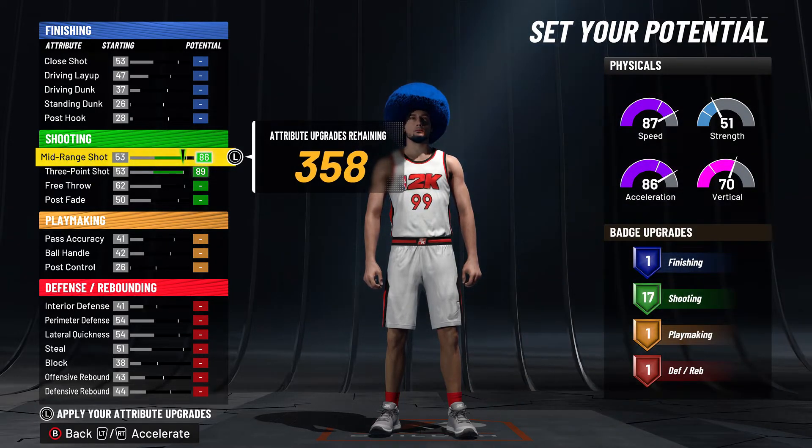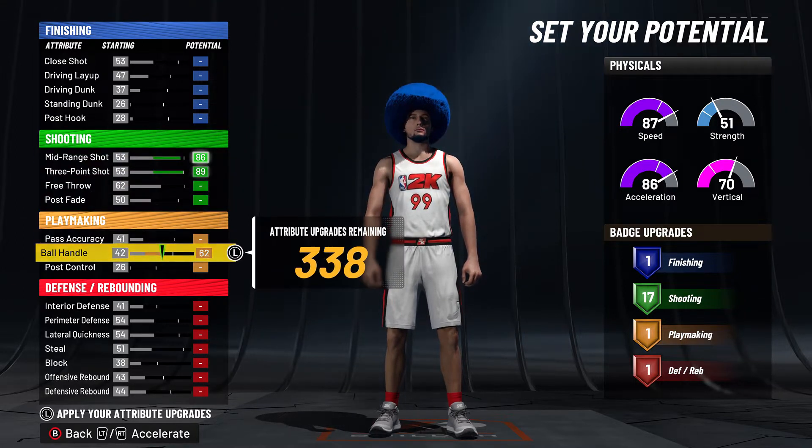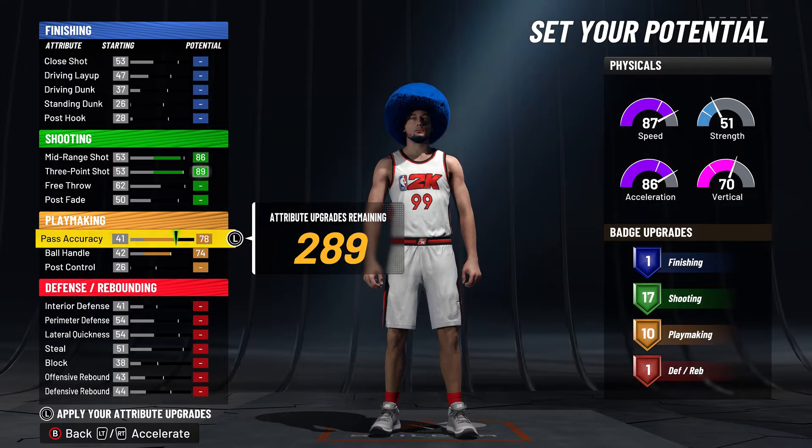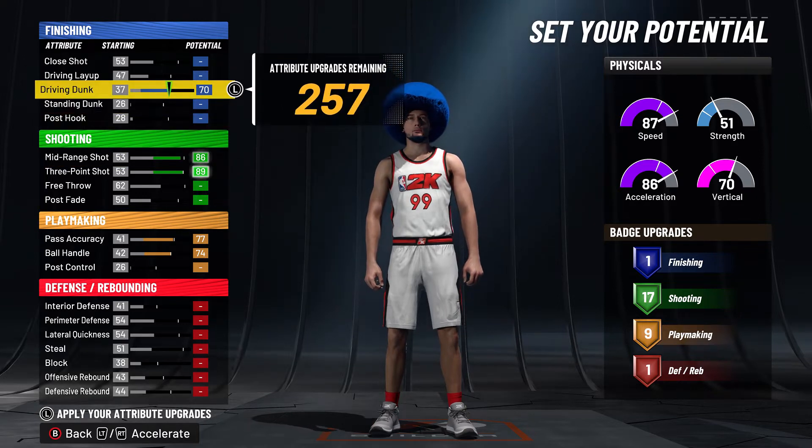There are two rules to get this build name. First, you can max out your 3-pointer, but your mid-range cannot be above an 86. If you give it to 87, it's going to be called a two-way three-point facilitator or a two-way sharpshooter instead. And then with the pass accuracy, it's got to be one below — if you have it at 78, it's going to call you a two-way three-point facilitator. So if you're looking for that build name, you can do that.